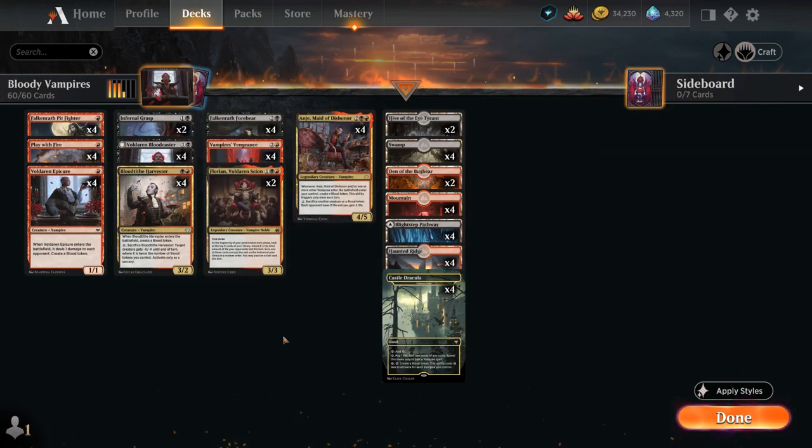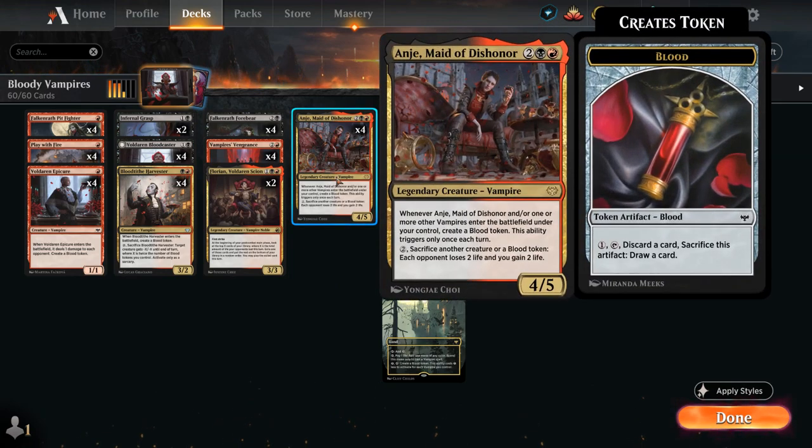Another great payoff for the deck is the Maid of Dishonor at 4 mana, a 4/5 legendary vampire. When it enters the battlefield or another vampire enters the battlefield under our control, we get to create a Blood token — this only triggers once each turn. For 2 mana we can sacrifice another creature or a Blood token, and then each opponent loses 2 life and we gain 2 life, so an excellent way to close out the game.